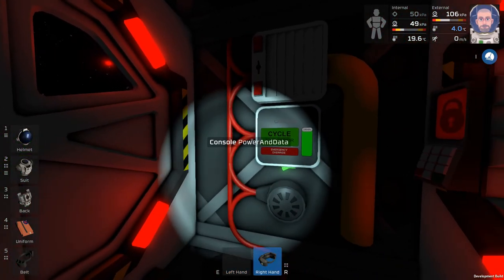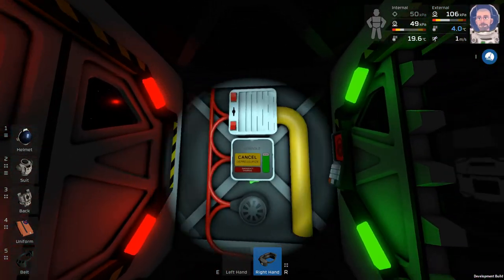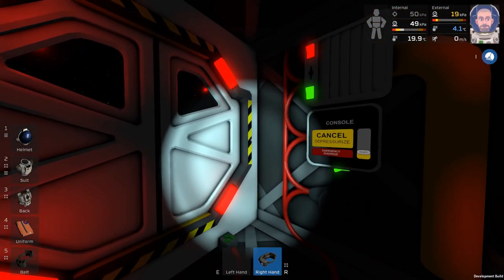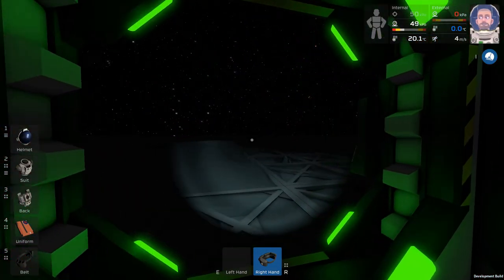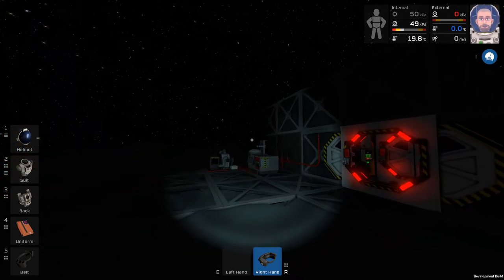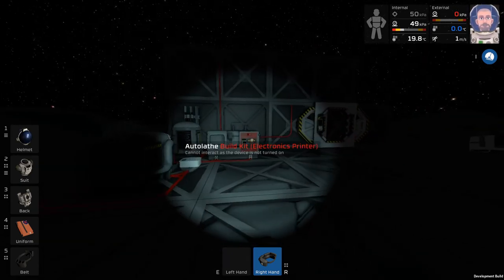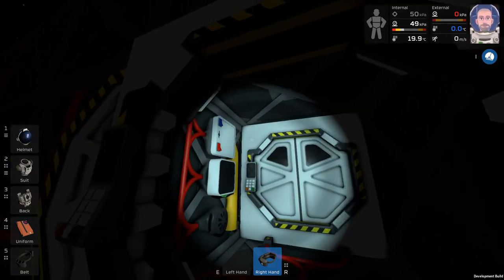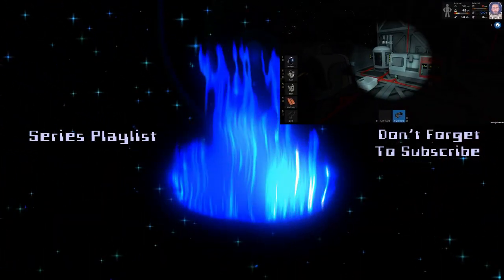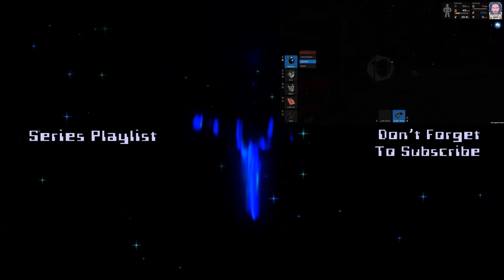That is a good start. This has been Stationeers episode 2 — basically how to construct a simple airlock out of the materials they give you at the beginning of the base. Keep in mind if you build a building this large you're going to need extra oxide — your oxygen tank won't be enough. Thank you so much for joining me. I hope you've had a good time watching, because as always I've had a good time playing. Come back next time as we're going to be going on a heavy mining expedition. We just lost power to the airlock so now we can't get back inside — but that's okay, we don't need to. Until next time, take care.